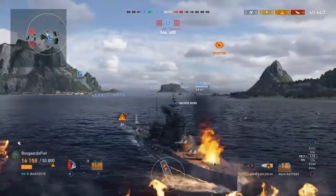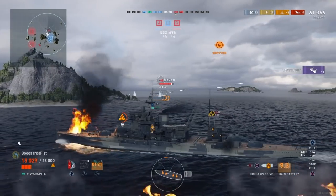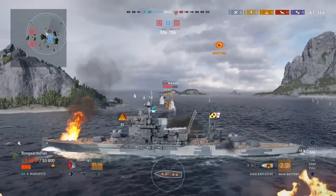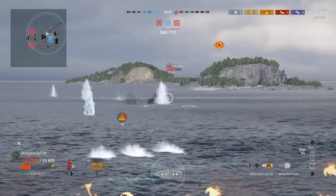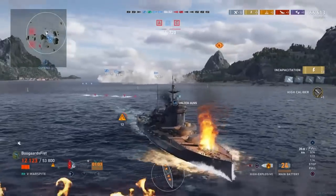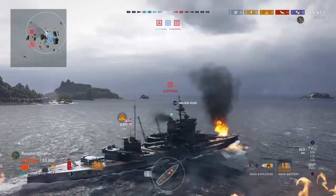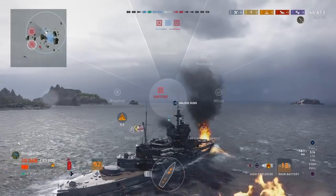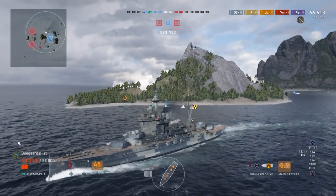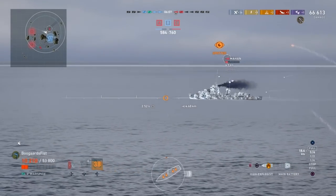He had much better concealment and much better mobility — he controlled the situation, got too close, and died for it. Same thing with the Mahan here. Check the score — why are you trying to kill the ships? They're up 150 points, gaining by the second. We have more ships than them, and the only way we can possibly win this game is to kill the two remaining ships. Why would he sail at our team? It makes no sense — that's a game-throwing mistake. All he has to do is disengage, get into the smoke, sail away. Coming towards me like this is just throwing the game.